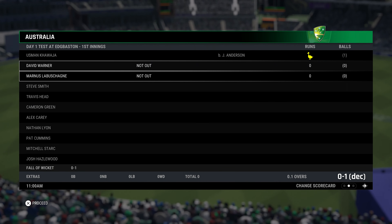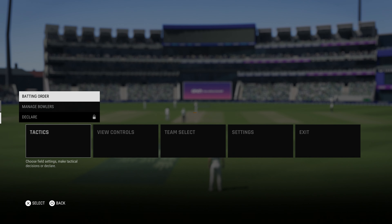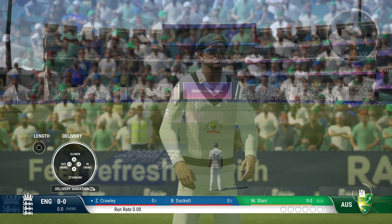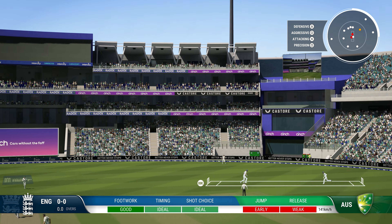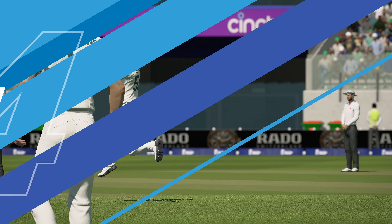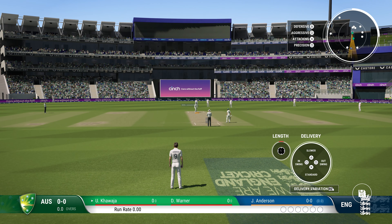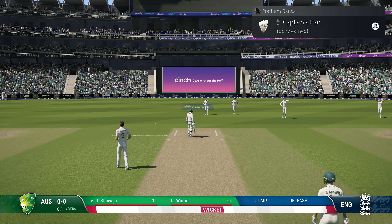Once you come to your main team — main controller Player 1 — I need to score a run first before I can declare. That's gone very high — brilliantly hit and over the boundary for six! Now I can just declare like this. Nice, we got him out — and there you go, we got the trophy!